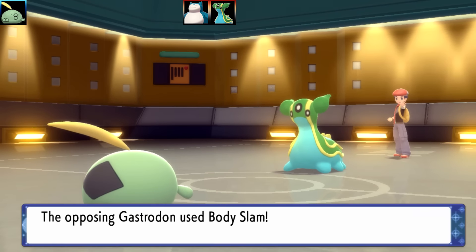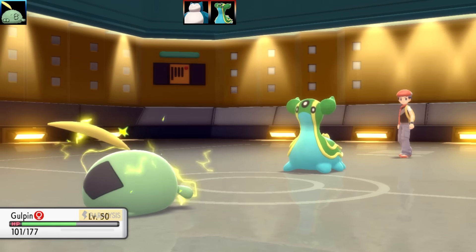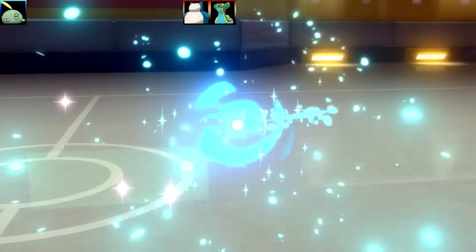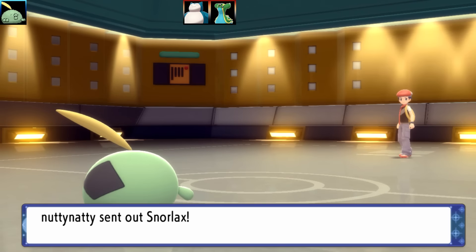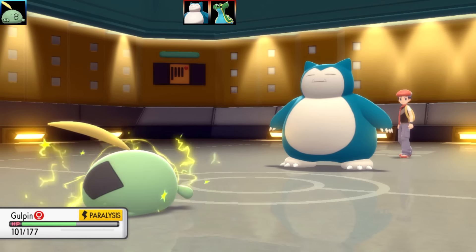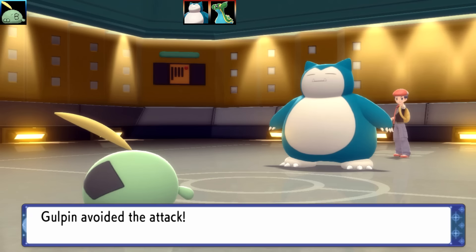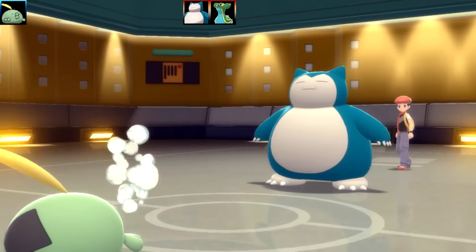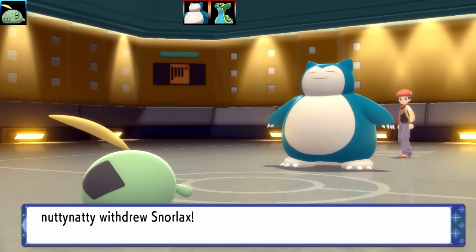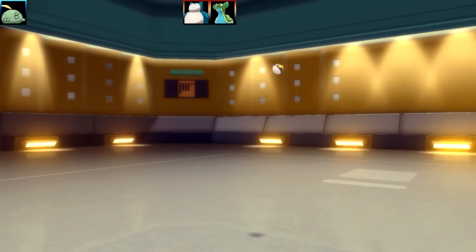In comes Gastrodon, which is actually a pretty scary Pokémon. It goes for a Body Slam on my Gulpin, and it gets paralyzed. Now Swalot is going to be a very big problem here. With Swalot especially, it actually makes quite a good physical and special attacker. You can do lots of different things in different roles, but it just doesn't really have anything amazing going for it apart from its health.